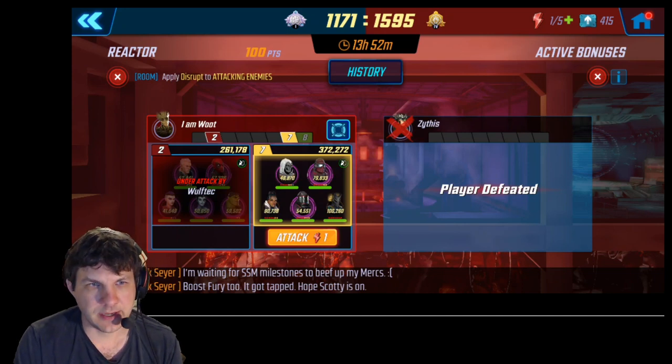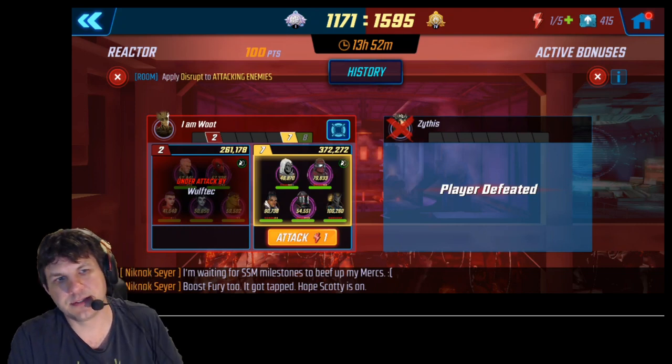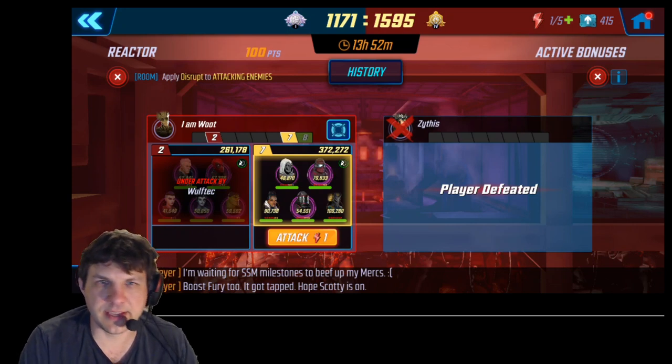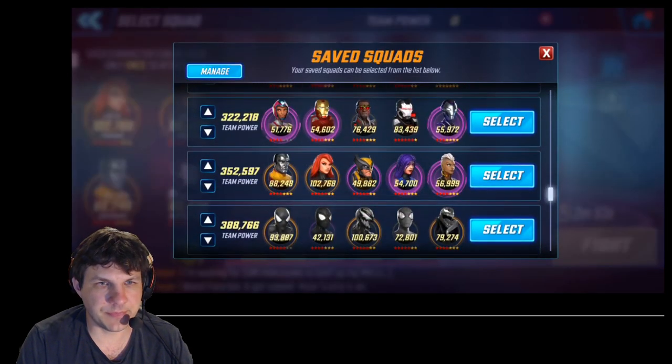They're boosted — they have a very big Killmonger at seven red stars and 100k, and a big Shuri. Merc Riot Guard's not that big, but he's still going to throw out those defense ups. The Taskmaster is actually a little weak at 46k here, and they didn't have any of their defensive boosts at this point, so that also plays into it.